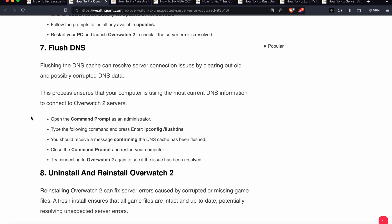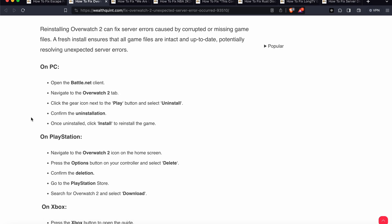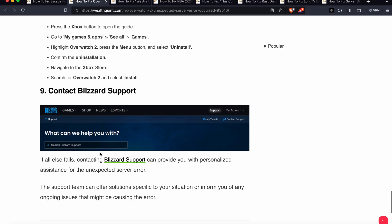Try connecting to Overwatch 2 again to see if the issue is resolved. The eighth option is to uninstall and reinstall the game. Reinstalling can fix server errors caused by corrupted or missing files, ensuring all game files are intact and up to date. If you are on PC, open Battle.net, navigate to Overwatch 2, click the gear icon next to the Play button, select Uninstall, confirm, and once uninstalled, reinstall it. PlayStation and Xbox users can follow the equivalent steps on their respective platforms.